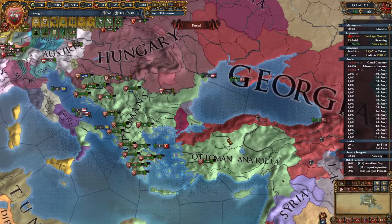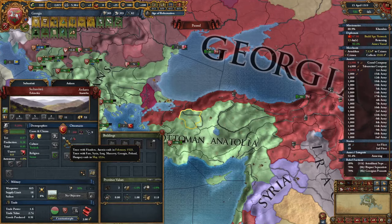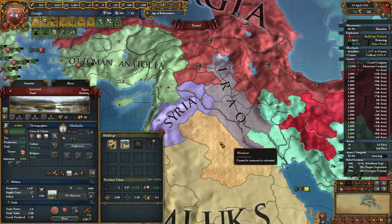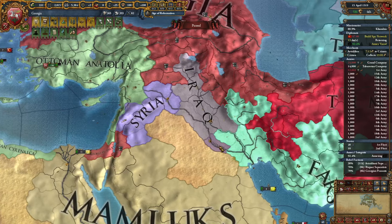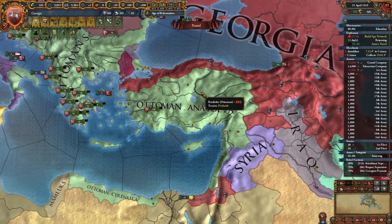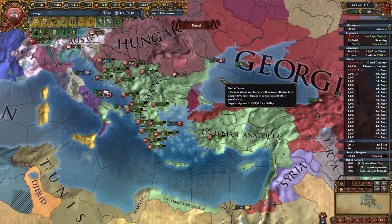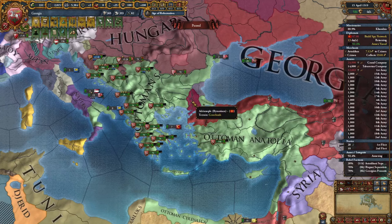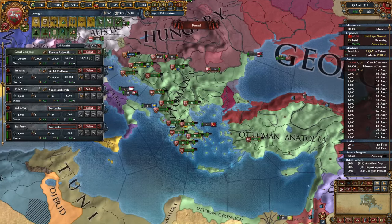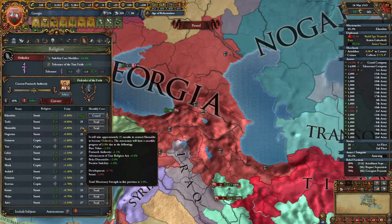We finished our war with the Ottomans, releasing Byzantium and Bulgaria, so now we have a lengthy truce for 15 years. But we also have Musasha, who is allied to the Ottomans, and our truce with them is only for two years. So what we can realistically do: after two years, declare on Musasha, get brought into a war with the Ottomans, get a white peace, and then our truce will be reduced to five years.